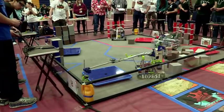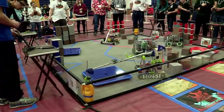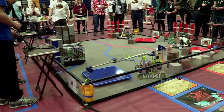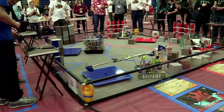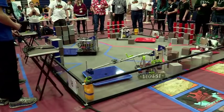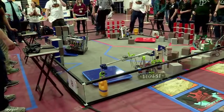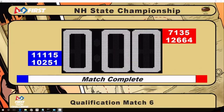15 seconds left in the challenge. Look at this by the Gluten-Free team — they're a powerhouse. They just scored more glyphs into another crypto box, and now they balance up on the board. They just missed, but they knew how to get their points. That was an amazing round.